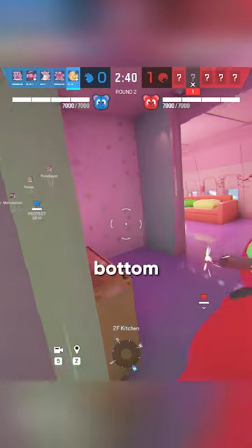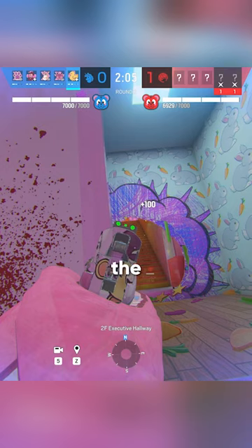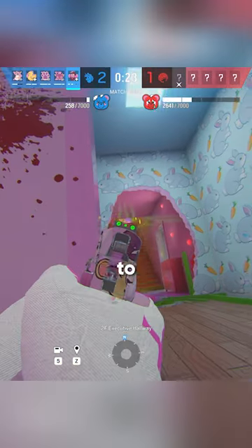There's a spawn kill in the new siege event that you should know about. If you break the wall at the bottom of cockpit stairs, you can go prone and have this awkward angle that goes all the way up the stairs into the enemy team's spawn. Because the wall is broken at this awkward angle, it makes it so that you can see the lower body of them before you are visible to them.